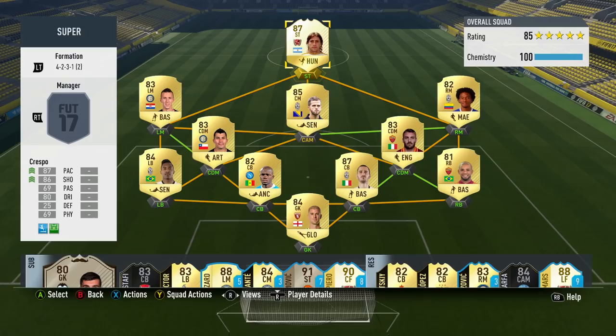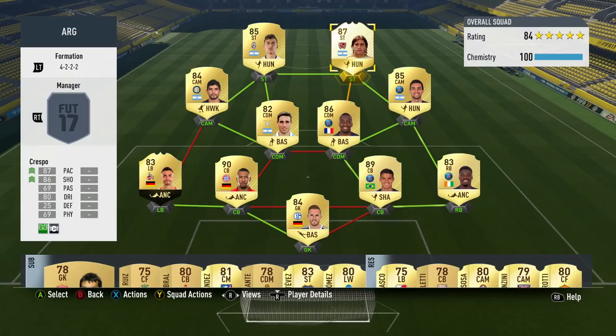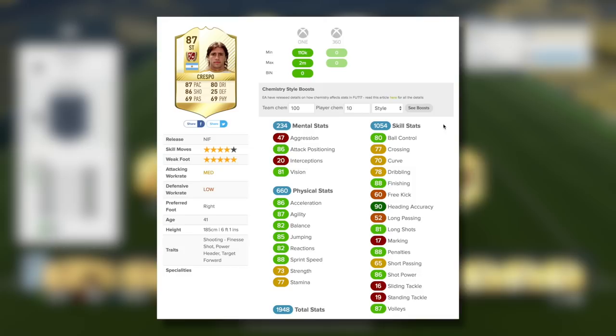One of the squad options you've got around this guy would be a lone striker option, where he plays in front of a Serie A team with lots of good players such as Bonucci, Medel, and Pjanic at CAM. Then the other option is in a two striker formation — a bit more of a hybrid, a three-league mix, featuring Bundesliga players such as Jerome Boateng, Ligue 1 players such as Matuidi, and his strike partner from the Serie A, Paulo Dybala.